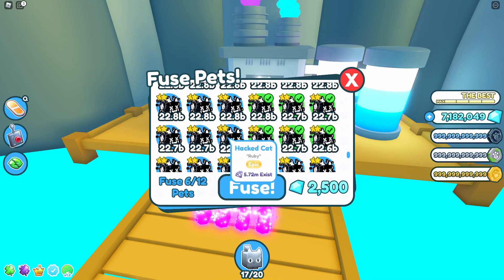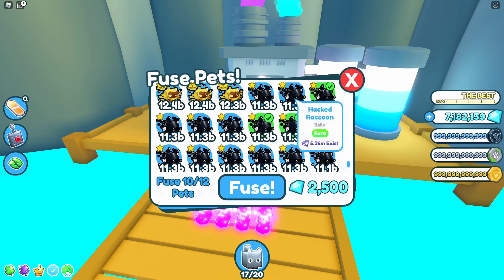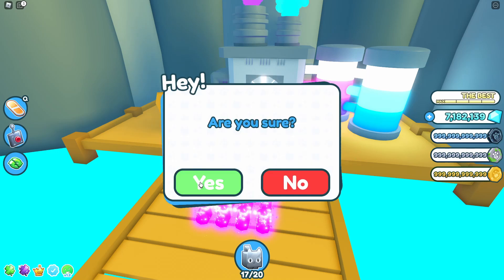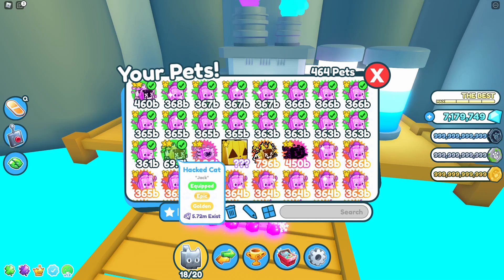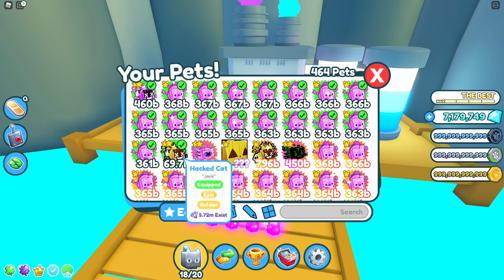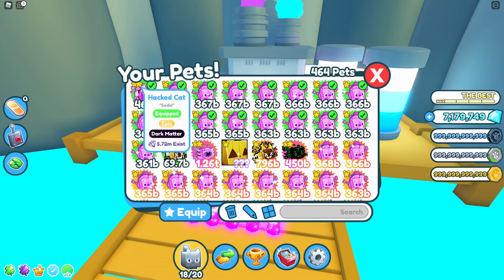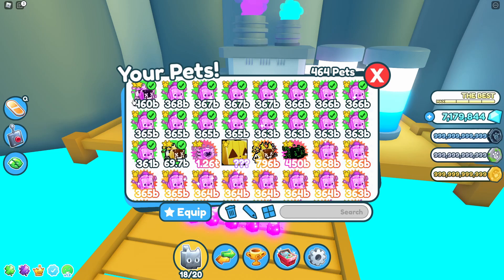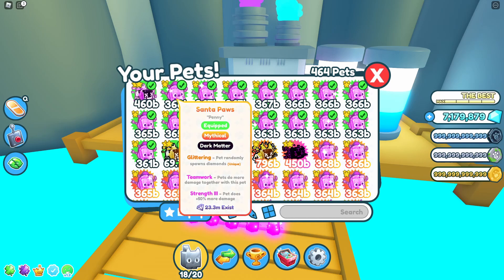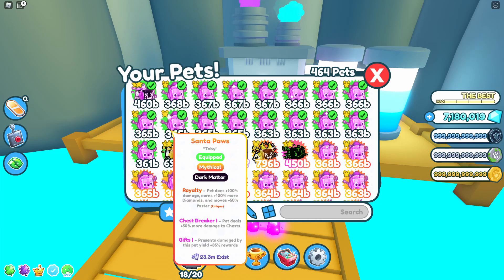Let's try six hat cats and six raccoons together and see what we get — okay, so that gives us a golden hat. If you do get golden hats and get them into rainbow and then up to dark matter, you're looking around the 460 billion mark. It's still well worth trying to get it because they're obviously better than the dark matter Santa Paws. Using the easy pets to get, you can make a lot of these into rainbow and then get your dark matter hat cat.